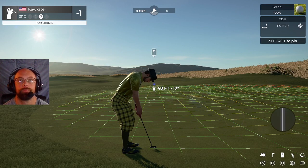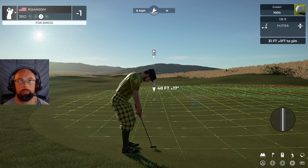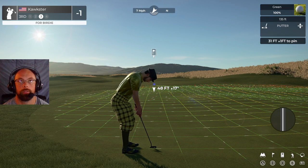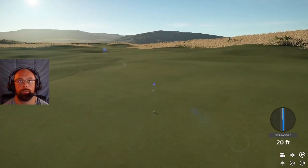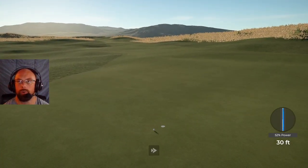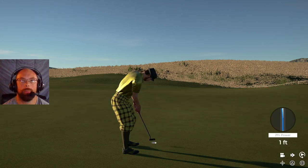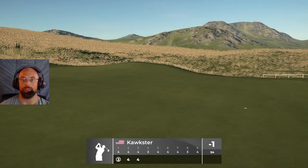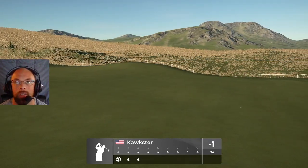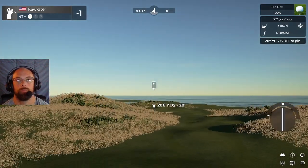Long putt here — it's a big one. It's going to go a little right and then a little left. I'm just going to hit it straight and hope for the best. It's going to miss just left. Short. I can't forget it's only 135 green speeds — that's really slow. You have to pay attention if TGC does that. That one will stay right there at one under.